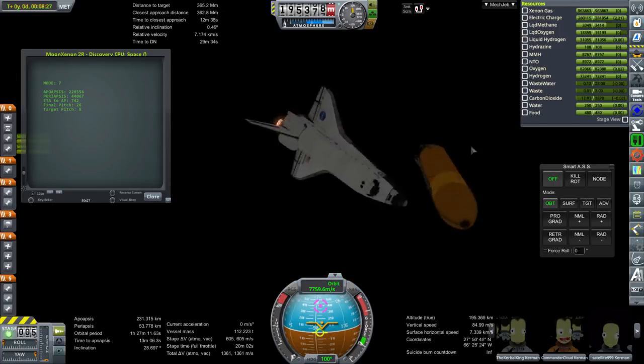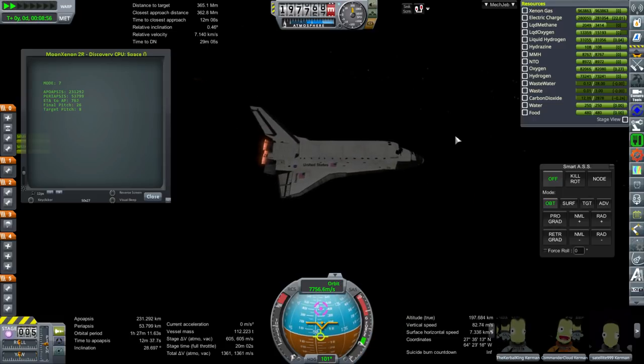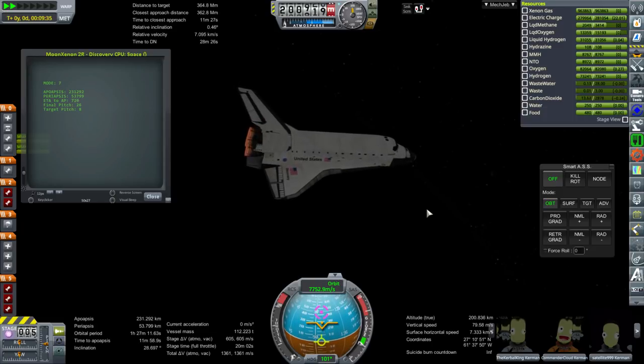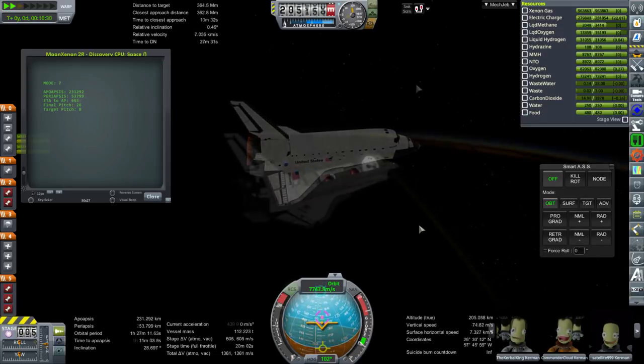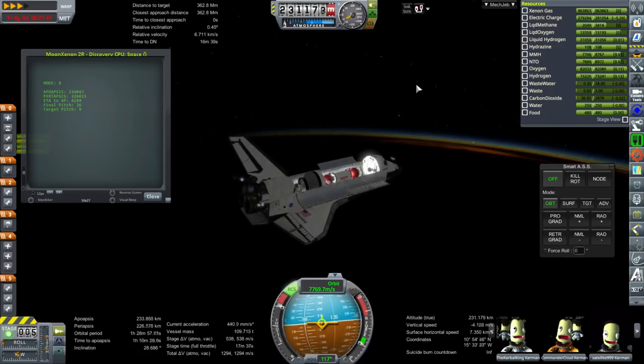I wish we were launching in daylight, but right now the moon is in position such that we have to launch at night in order to get there efficiently. We could do an off-plane transfer, but I do want to do it efficiently. So here we are — we'll use the OMS engines to get to orbit. There's the cargo with the Centaur G stage, the tug, and six tons of xenon fuel.